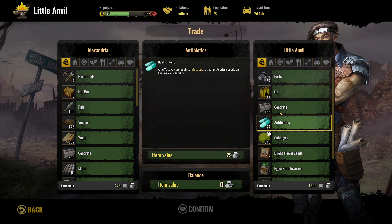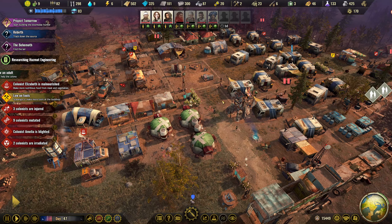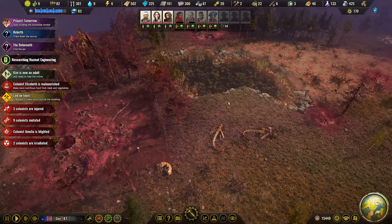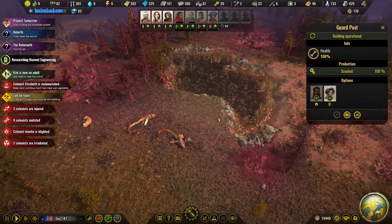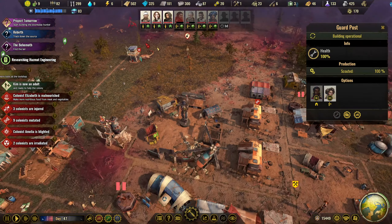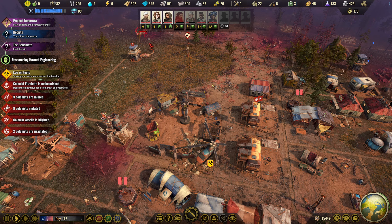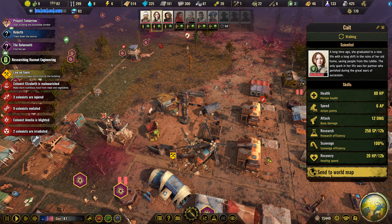Now what have we got here? I'm looking for components because if you remember we're getting well on the way to electronics. We have another blighted friend coming over here — a blighted queen right there. I'm gonna send the scavenger to the world map, actually both of these to the world map.